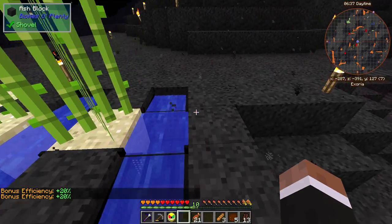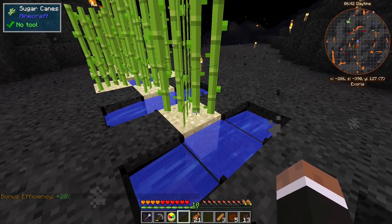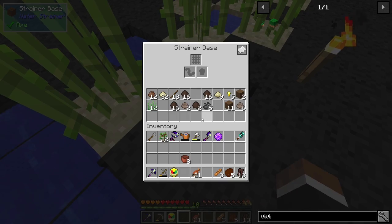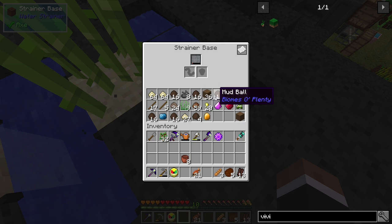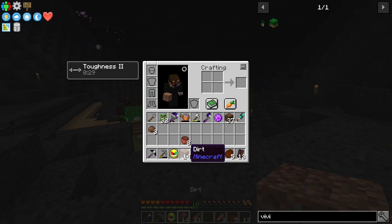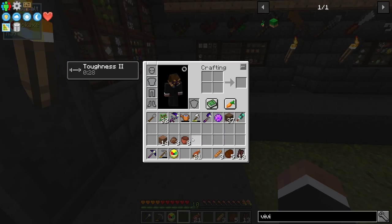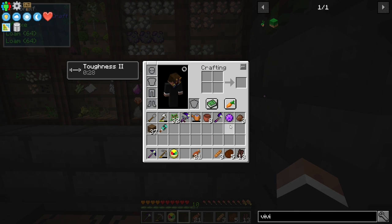I'm gonna tear that up later because I want to automate it with the feed pipes and pull that into the chests we'll make. One really cool feature I would have loved to know about earlier is the compress key. You can take dirt, hover over it and press K, and it's gonna compress it into dirt. That's one less step to getting a lot of dirt, and I've used a lot of dirt.